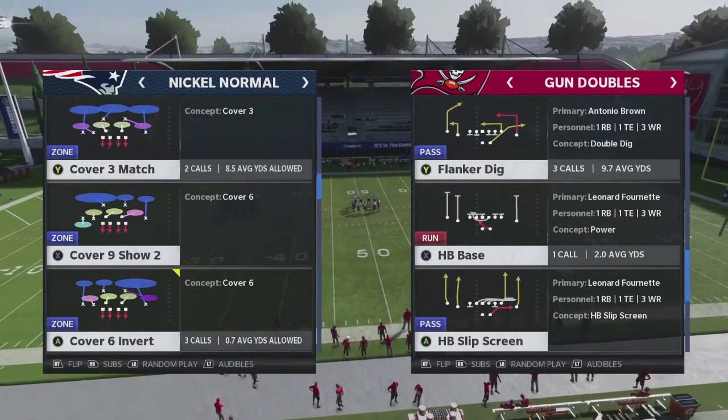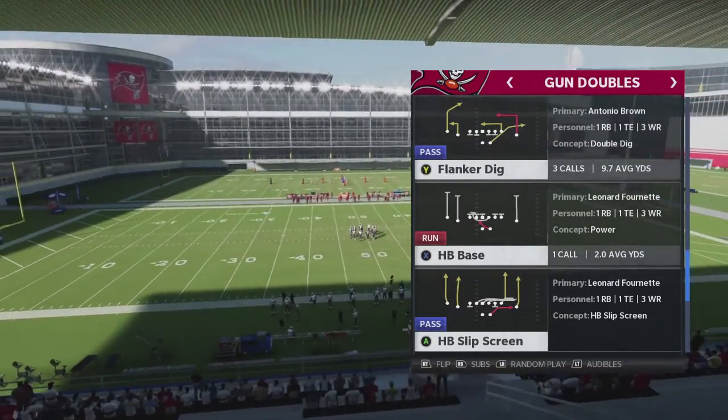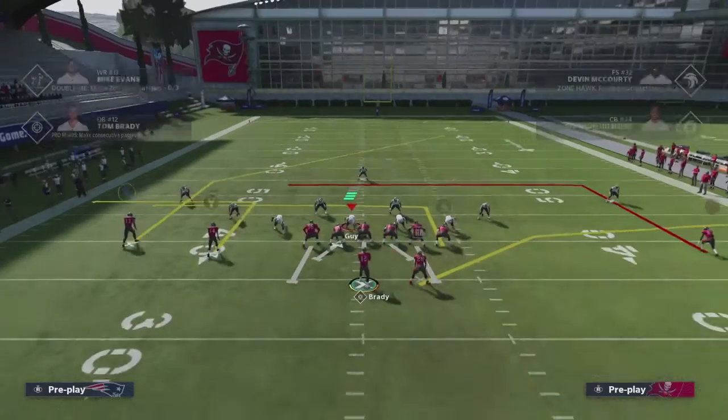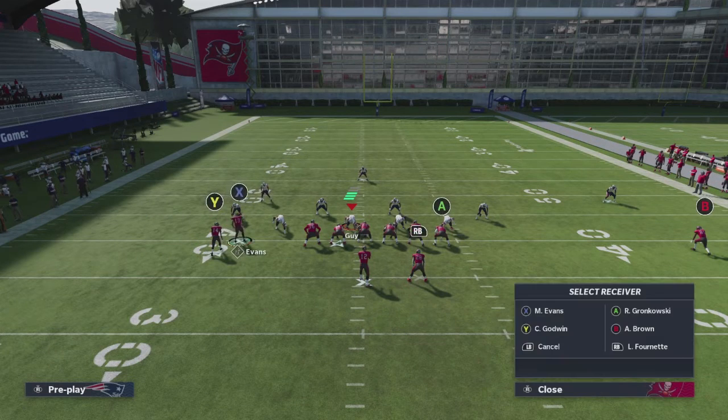I'll pick the one that says cover three match because it has an extra zone in it, and it's going to be a little bit harder to beat because typically the other ones are cover three blitzes and you're going against one less person. So let's look at flank or dig. I'm not going to go through the whys out of respect for HuddleGG subscribers — when we do a complete deep dive on the website, we really explain the whys. But here I'm going to show you what I'm doing: I'm going to put the Y on a drag, move the X in and put them on a smart route, put the A on a streak, and we're good to go.